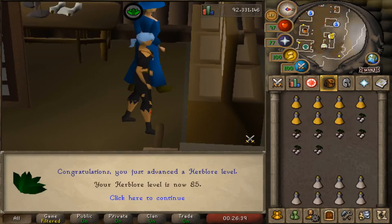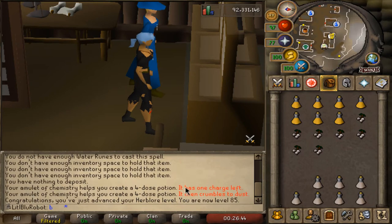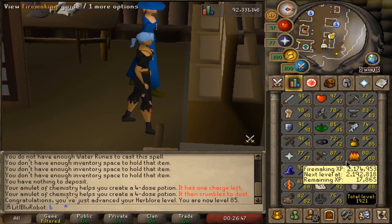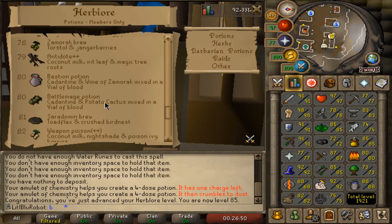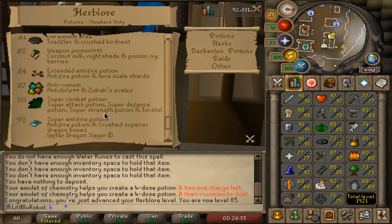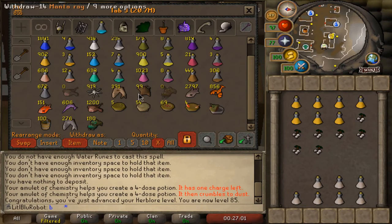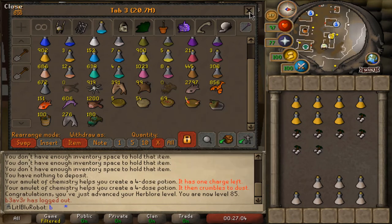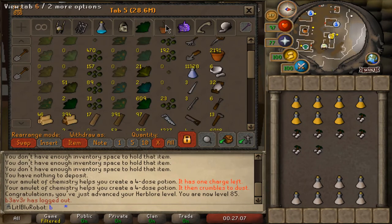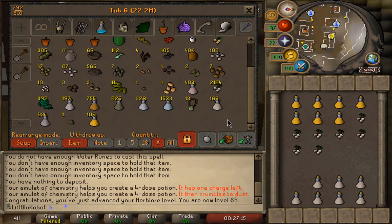That is quite a big level — 85 herblore. I can make saradomin brews but that's not why it's big. It's a big level because I can now plus-five boost to 90 to make super combat potions, which is pretty good. Super combat potions will come in handy in a lot of places. If I can get to 86 that'll make everything easier because I could just use a botanical pie and not have to worry about stews, which are a pain.